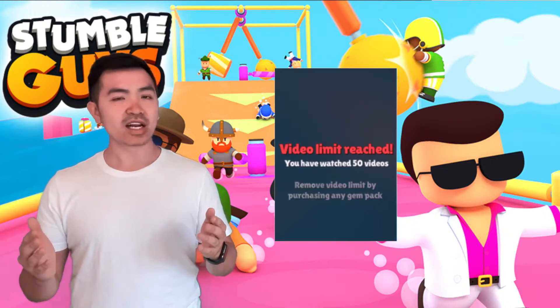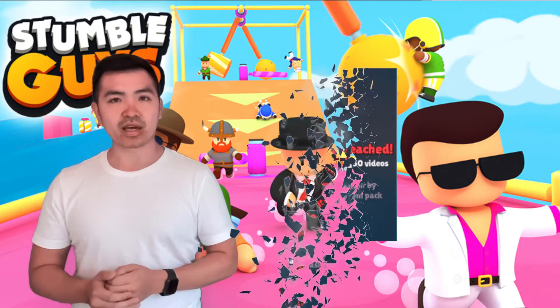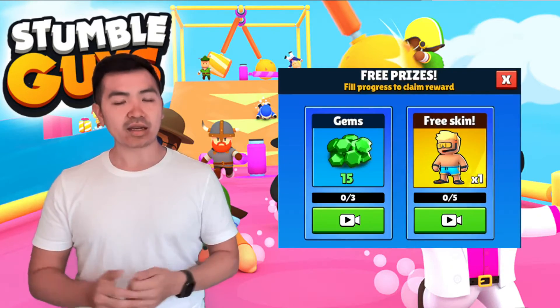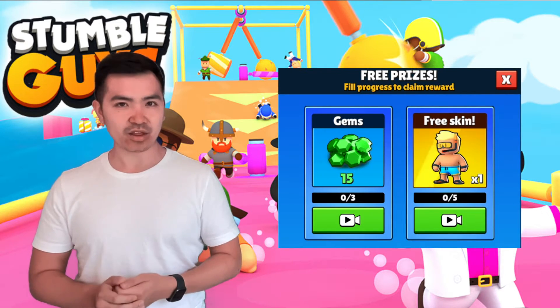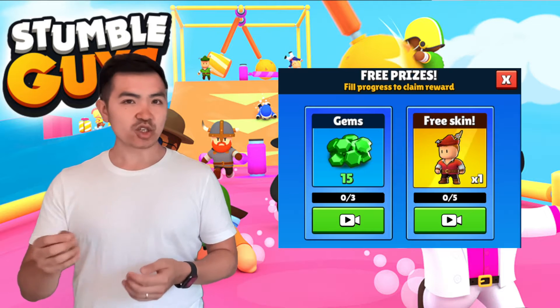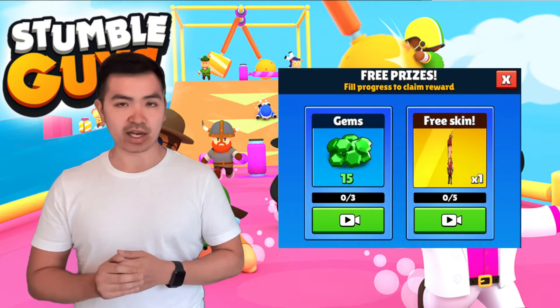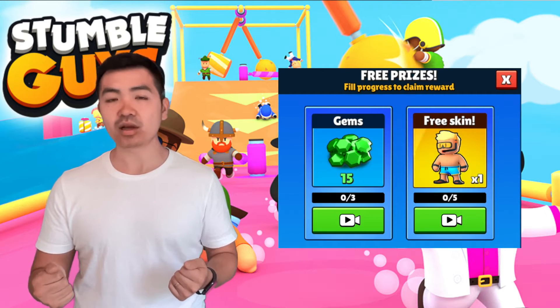And that's not all — you players mean everything to us and we've heard you. The ad limit is now gone, so all of you can earn gems infinitely by watching ads and getting that shiny premium stumble pass and those emotes of course. Be sure to get everything from the current pass before season 2 rolls out, because who knows if Punch and Hot will be available after that.